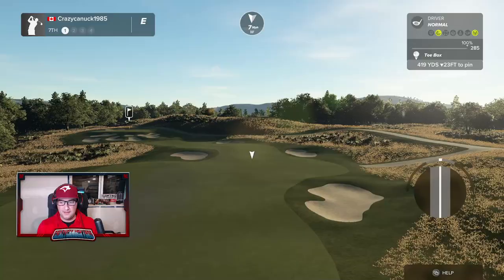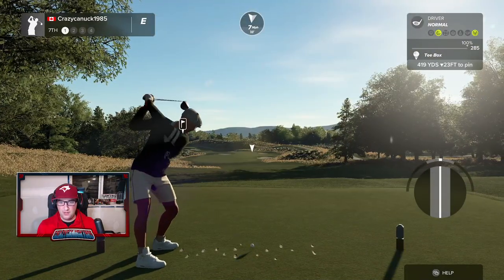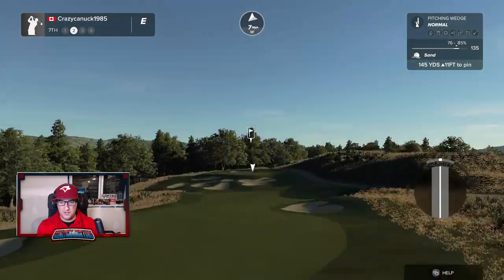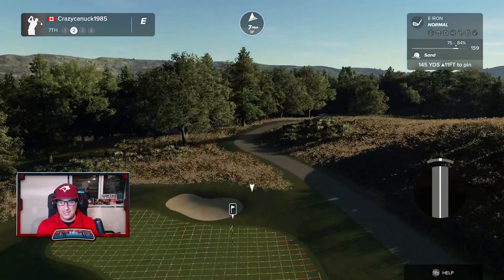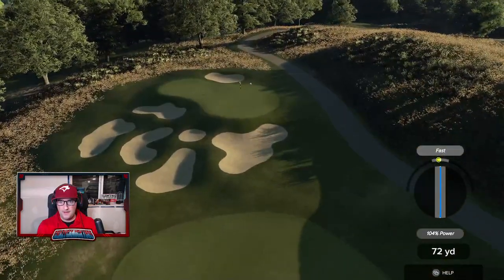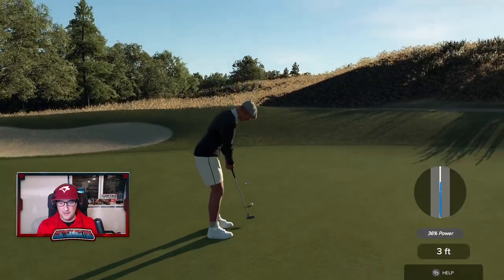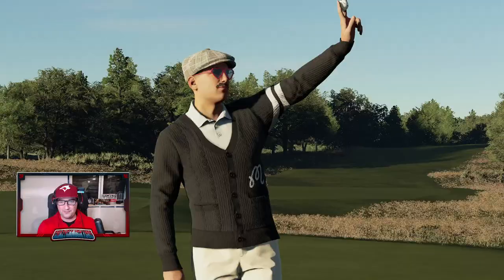I'm very impressed with this course. Seventh hole — mid-length par four into the wind, bit of a dogleg to the left. We are putting it right in the bunker. Bunkers are very nicely sculpted from the looks of things, and we gotta go up the hill. Not a great lie in the sand — I might go up one more club here. I think that was the right call — hit very well out of the sand. Great shot. Boy, hit that really hard — worried that was gonna be ugly, but we're in.